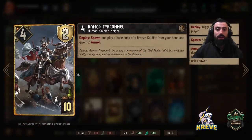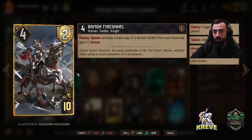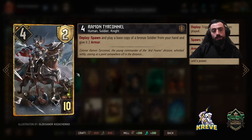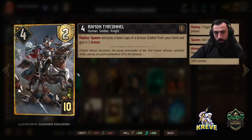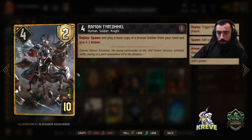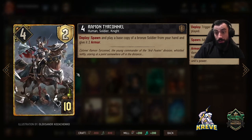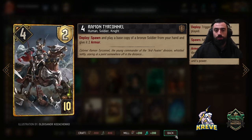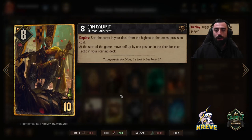Rayman — spawn and play a base copy of a bronze soldier from your hand and give it two armor. Best thing to do is use this onto the Illusionist to get even more pikemen. This has a spawning synergy, so it will work fantastic with Yennefer once she's down. Keep in mind a lot of our cards work that way. Truffle will work good with Yennefer and the Illusionists themselves. Use this onto Illusionist round two.